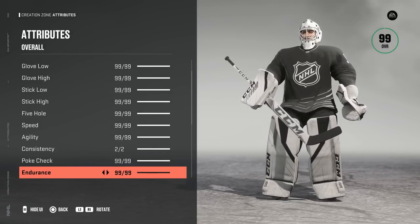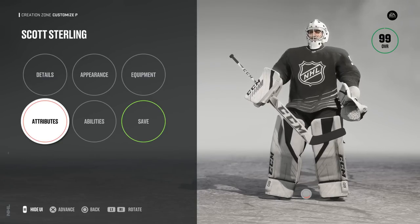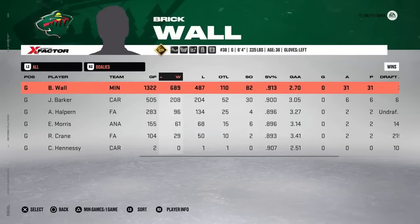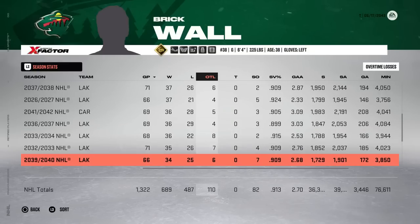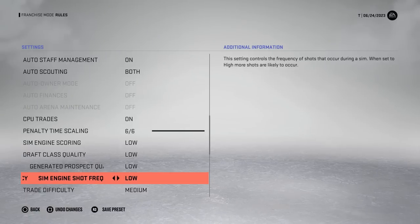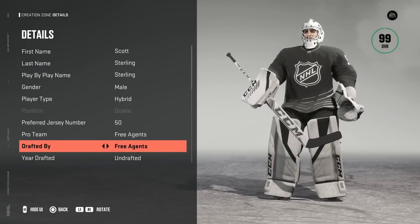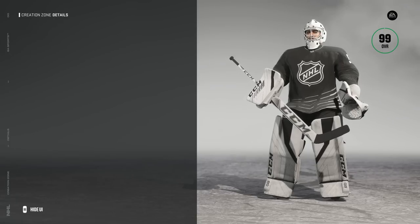Today we are going to be simulating the full career of the best goalie to ever exist. Scott Sterling is 99 overall right out of the gate, loaded with abilities, ready to go. The last time we simulated the full career of a franchise goaltender, they finished with 689 wins, a .913 save percentage, 270 GAA, and 82 shutouts. For this video, I am changing the settings so that there's not a lot of goal scoring going on — all settings set to low instead of high. Let's get it started and see what happens.